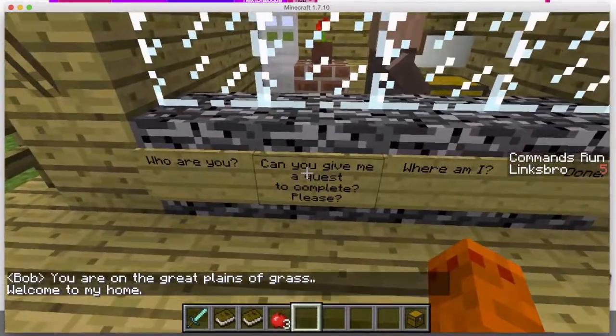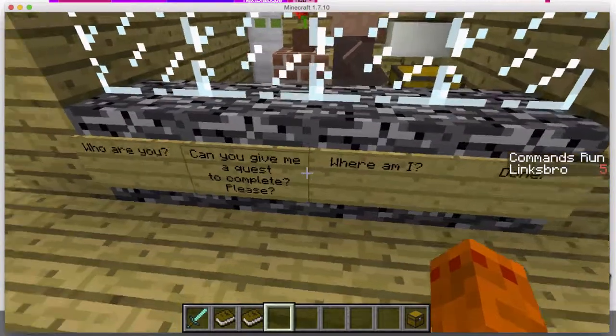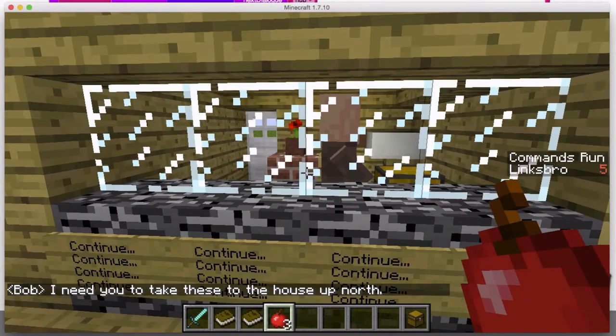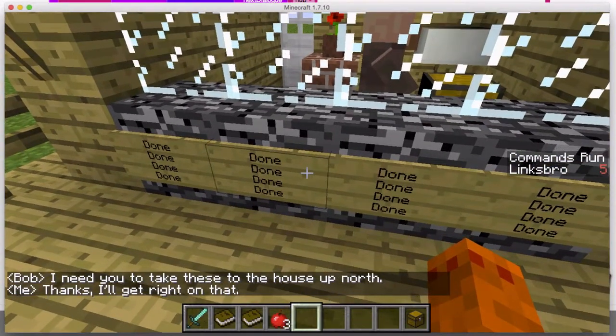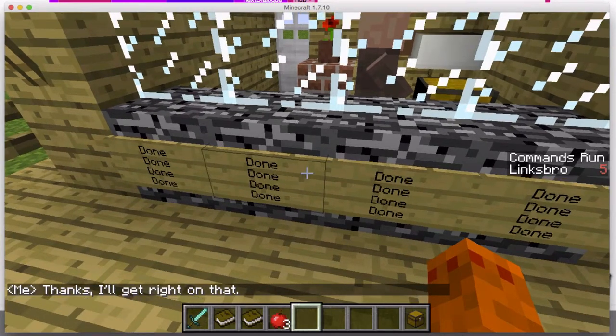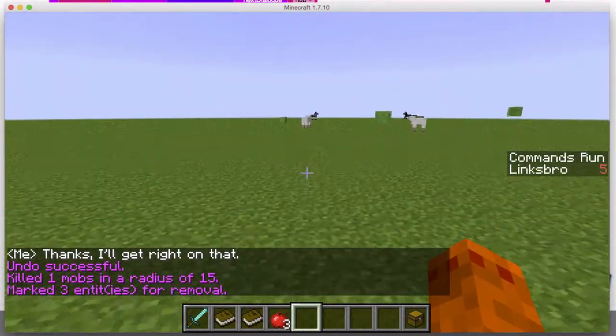But first, let's say, 'Can you give me a quest to complete, please?' And let's get rid of these apples. He says, 'I need you to take these to the house up north,' and he gives me three apples, and I click continue. Thanks, I'll get right on that. Then we click done, and it deletes the house like it never existed. So that's the mod.